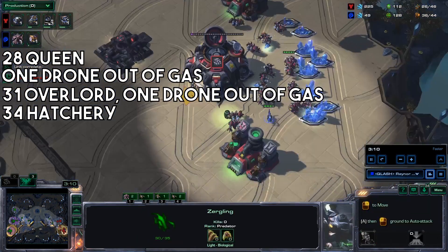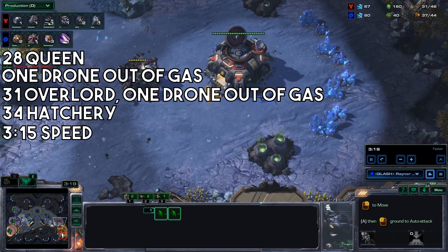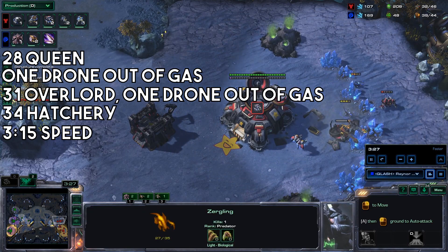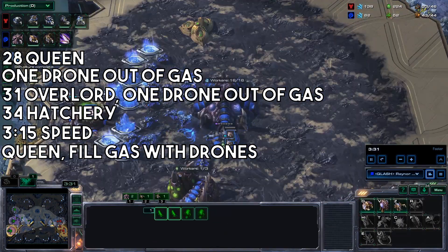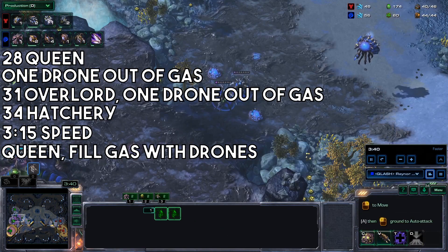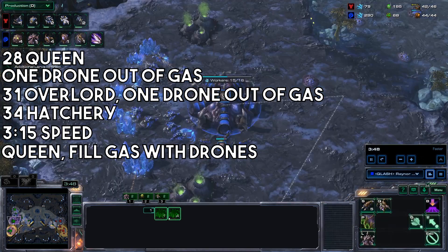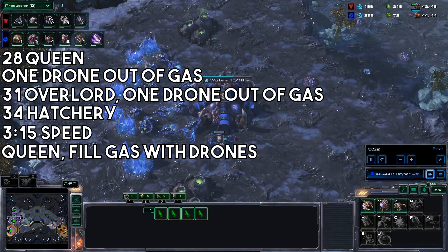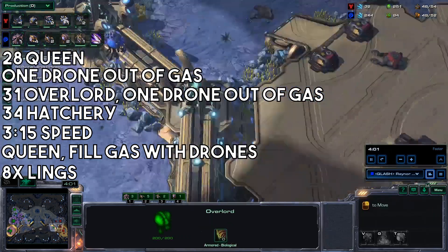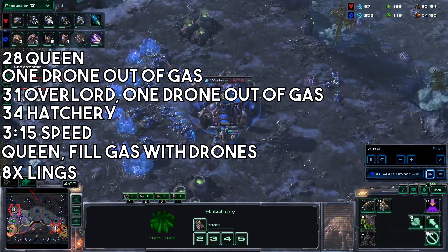Third hatchery. Start up speed. Another queen. Fill your extractor back up with drones. Get about 8 lings so you can defend against any hellions.